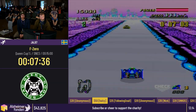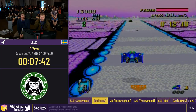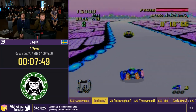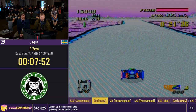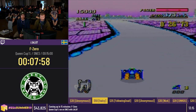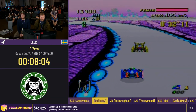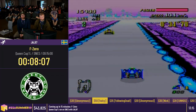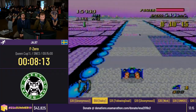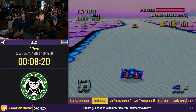You can see the minimap in the bottom as well showing what's coming up. That middle section and the ice physics in this level make the track really tricky to maneuver while maintaining speed. Here I'm going for another jump skip — let's see if it works. Very nice, first try. That is not an easy one.